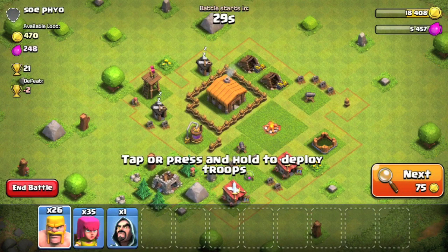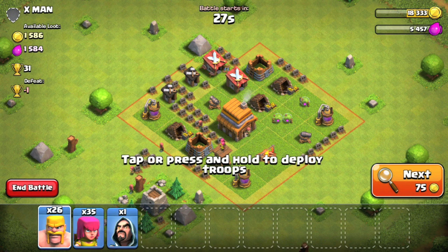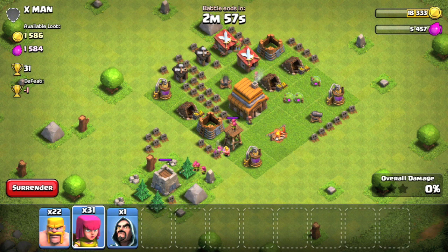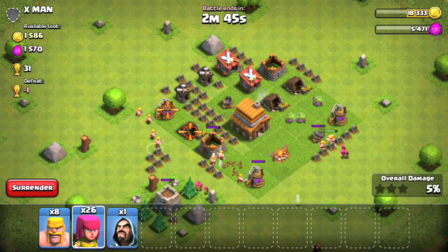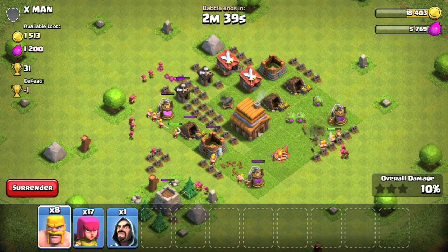At this level all you're really interested in is the resources — the gold and elixir — which you can see displayed in the top left corner. This base is ideal; we have 1,500 of each. There are a couple of defenses so we're going to place barbarians in first. They are a little more tanky because they have more health, and then we can bring archers in behind to shoot over the top of the barbarians and help take the defenses out.